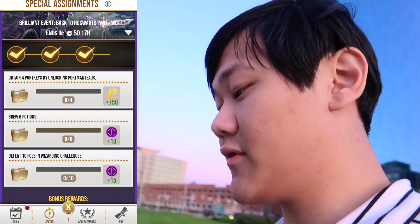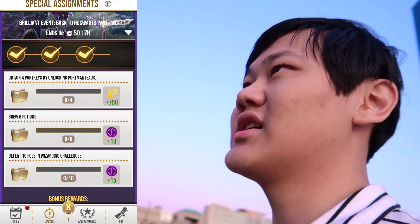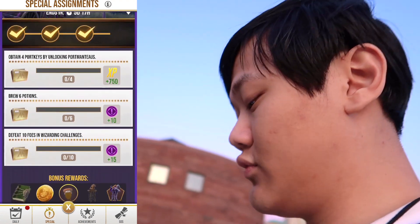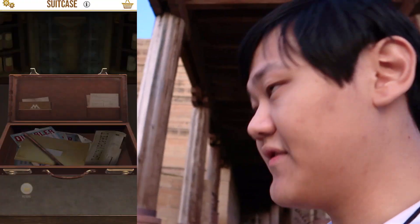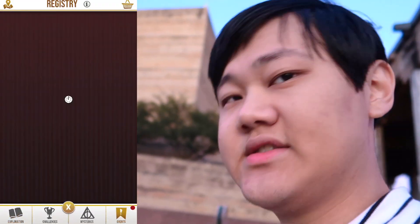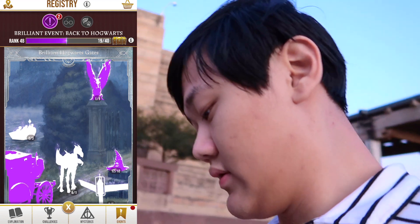Last few challenges here: obtain four port keys by unlocking portmanteaus. I like how they fixed the awarding on that — it's less confusing now. I think they fixed it at the last Berlin event as well. I got six potions and 10 foes in wizarding challenges. Six potions is probably going to take a while, but everything else is kind of easy here.